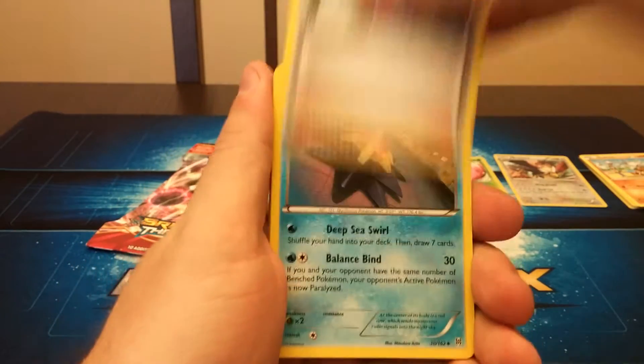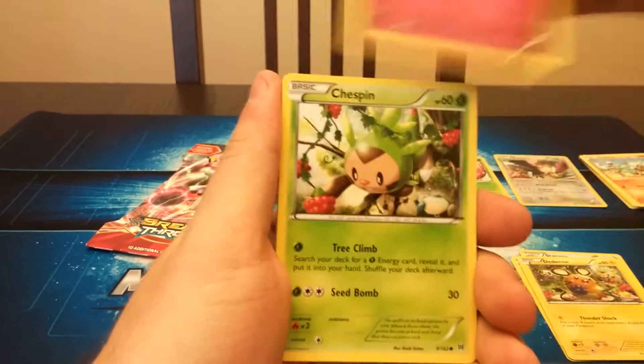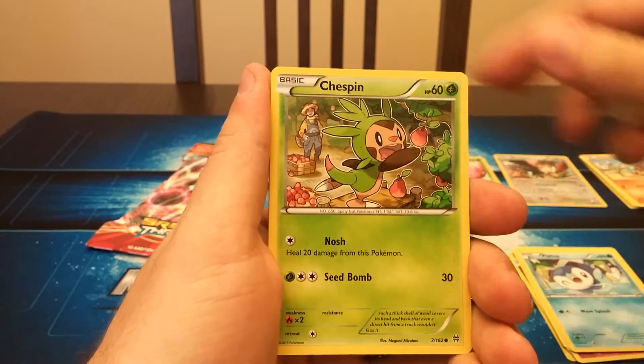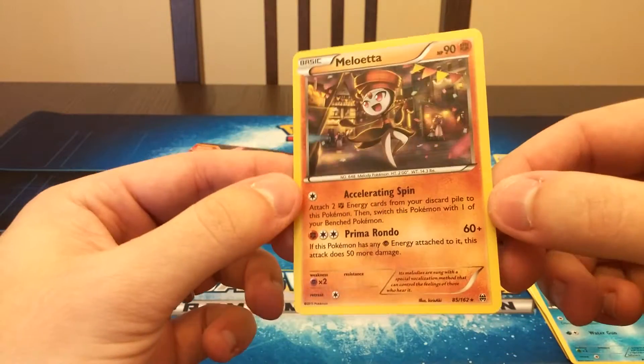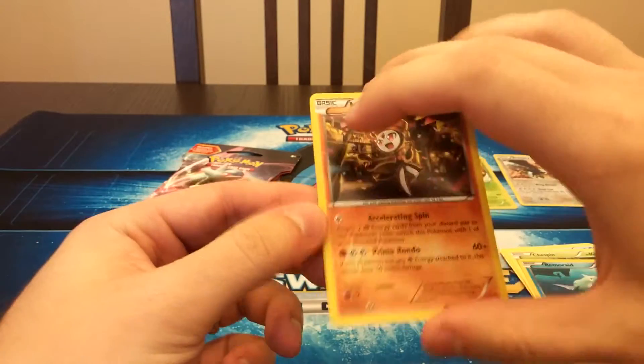We have a Skyla, Starmie, Dedenne, Ralts, Chespin, Noibat, Piplup, Chespin. The Reverse Holo is a Raichu, and the Rare — oh, nice — is a Holographic Meloetta. So two holos in a row.